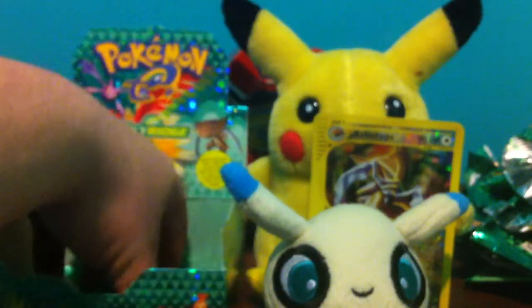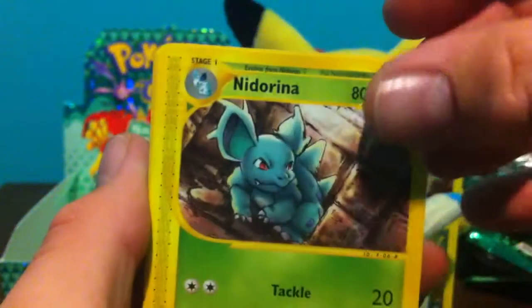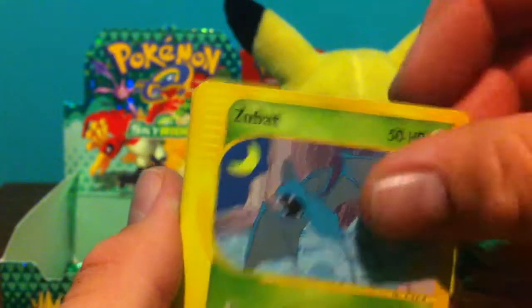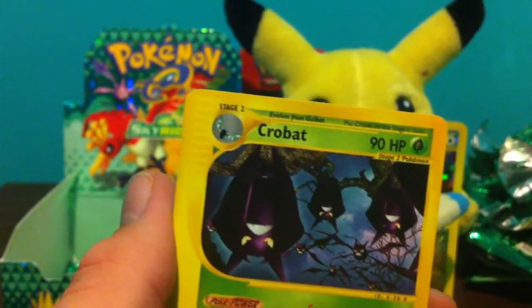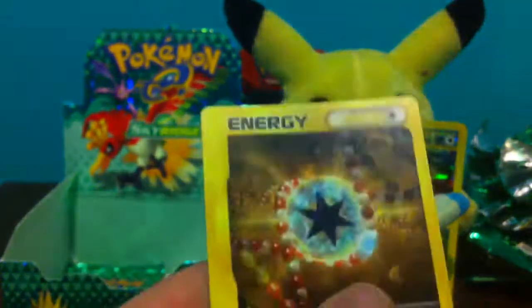This box is coming to an end. I cannot complain at all — this is one of the best booster boxes I've ever seen. We got a Trainer Arena, Sand Slash, Snubbull, Azumarill, Sunflora, Oracle Reverse, Crobat Rare, Ancient Iron, and Retro Energy.